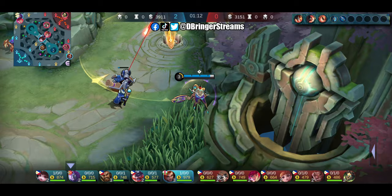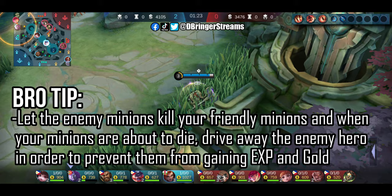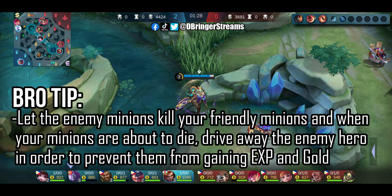Let's try to do it again. Basically what we're doing here is we are not going to clear minions quickly, but will instead keep the pressure and drive them away from our minions once they're about to die. Doing so will deny Balmond of experience and gold. Let's not let him farm anything.